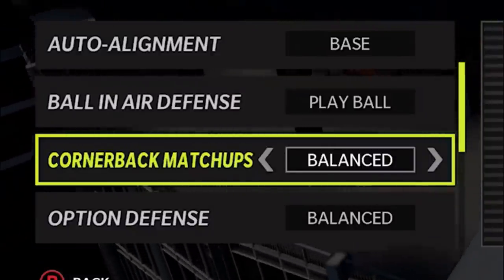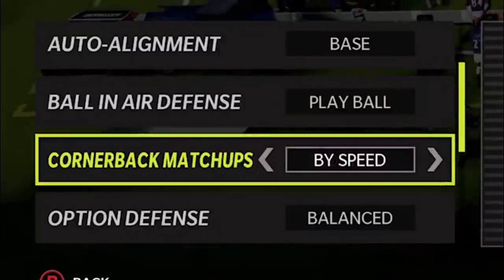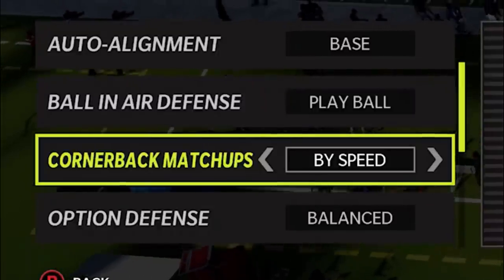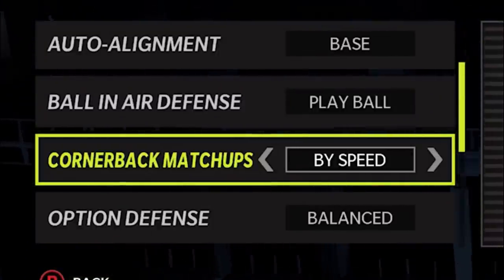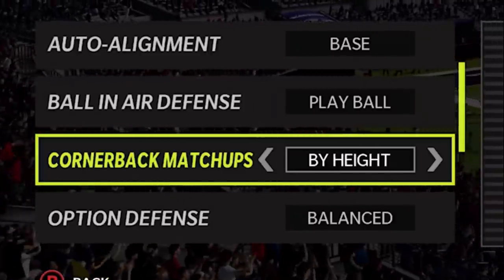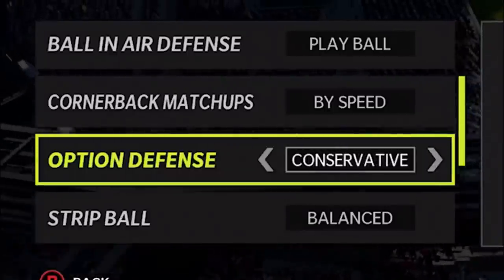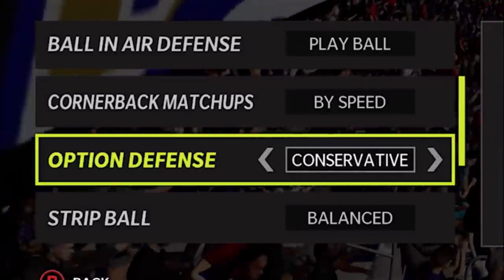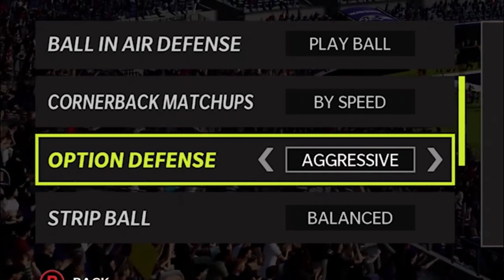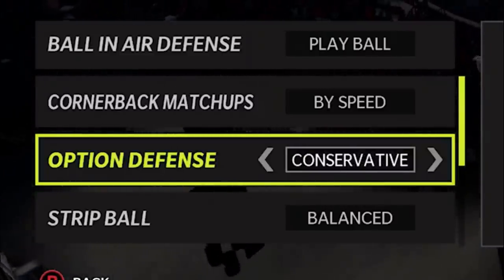Next up, we have cornerback matchups. This one's really important but depends on what your opponent is playing with. If you're playing against a team like the Chiefs, you definitely want to go by speed, because guys like Tyreek Hill and Mecole Hardman can just burn slower cornerbacks. If you have a really tall receiver you're worried about, you can go by height. Me personally, by speed probably makes the most sense. When it comes to option defense, everybody says play conservative — which focuses on the quarterback — because those are the biggest runs you're going to get. The defense does a pretty good job of stopping running backs on read options anyway, but they'll completely forget about the quarterback. So always go with conservative for option defense.